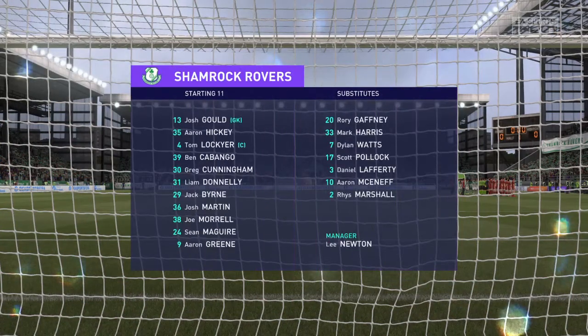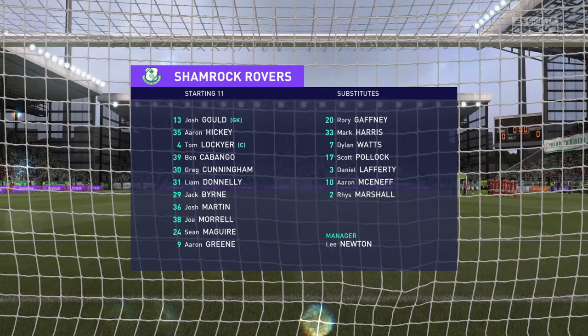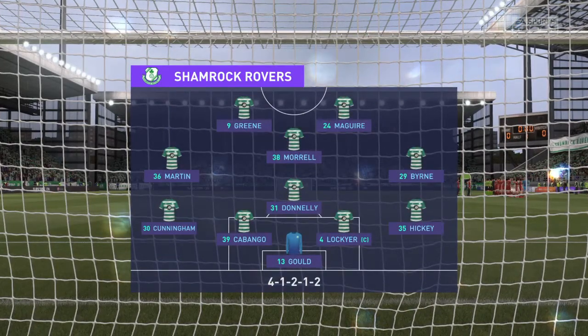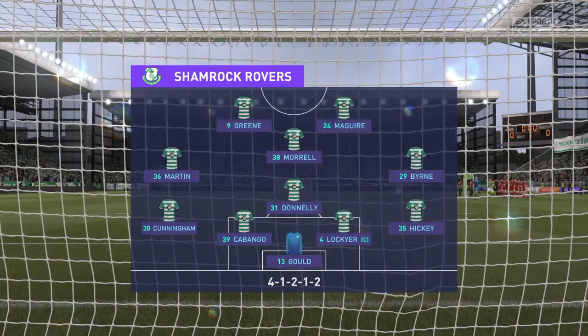This is the lineup for the home team: a 4-4-2 but with a diamond. Lee — yeah, four players in midfield but really only three. The two wide players will stay wide and help the fullbacks. There's one just sitting in front of the back four, but the number 10 is slightly advanced — he will provide the support for the strikers.